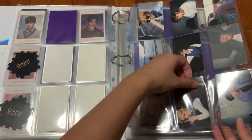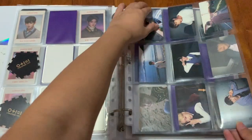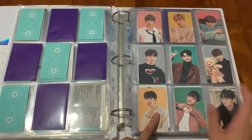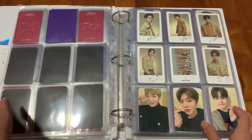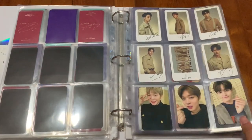Next are the Kino photo cards. I put all 11 members here because I collect all 11 — if I can get a set I'll just collect all 11. I got an extra Woojin one so I just left it here. Next is the Fancon DVD which I bought, so I kept the full set. And then for the Wonder World Polaroid set, I kept the full set too. And this I Promise You — I think it's some rare photo cards, so I just kept everything.